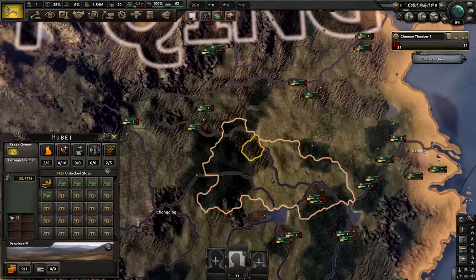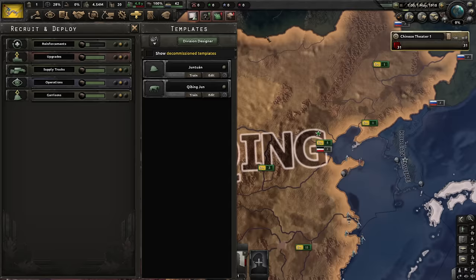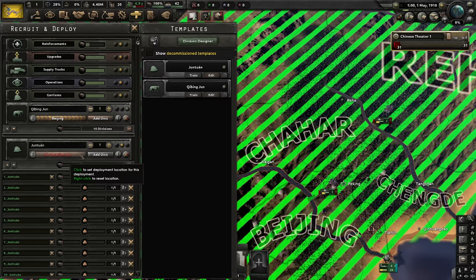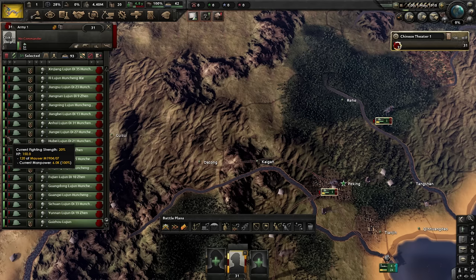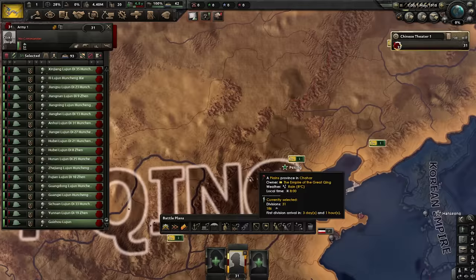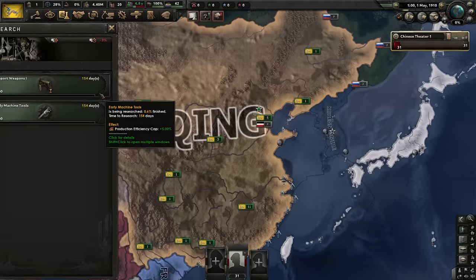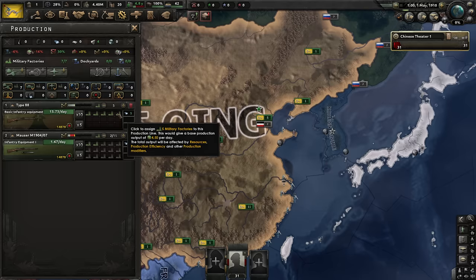This army is not very well equipped and we're going to need more men, because we will face a very large uprising starting in Wuchang, the province of Hubei. It is going to spread through pretty much all of southern China, and 31 divisions is just not enough to hold the line. Not only that, but the Mongolians are going to rise up against us. So I'll put five factories on the outdated guns and add any new factories making the new guns, making use of efficiency to maximum effect.